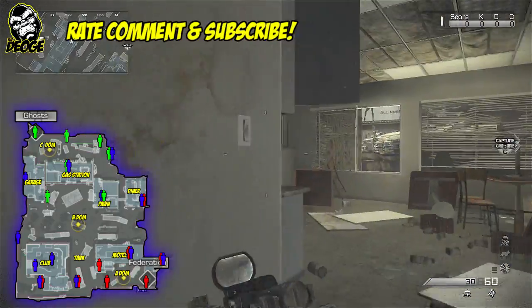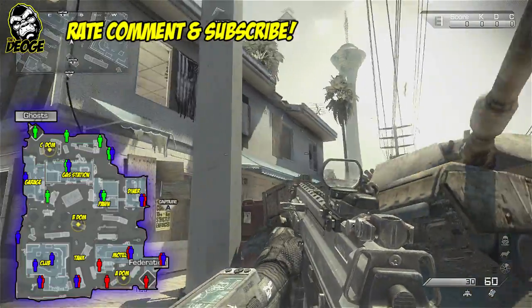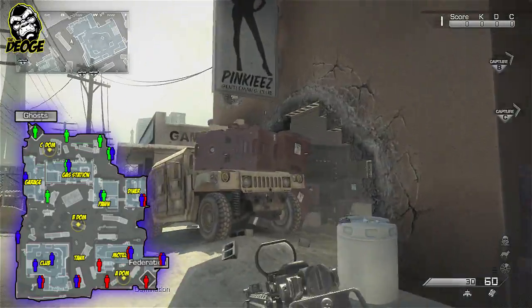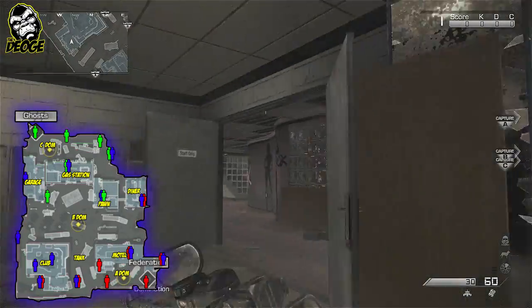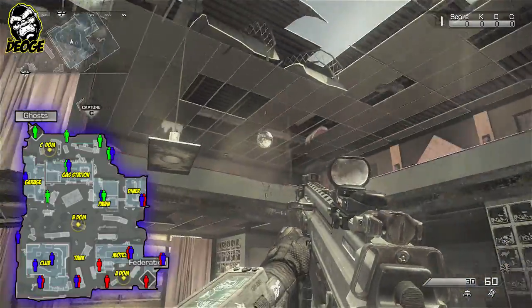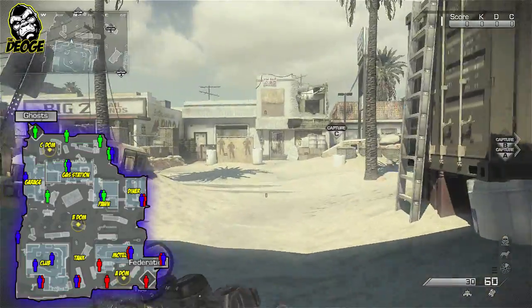Alright guys, so as we run around this map we're going to take a look at all the buildings. We just came into Motel and if we look over to the right we got the Pinkies or the club. We just passed the tank and there's some main spawns right here in the center of the club. There's also an up and down stairs to this club. We're going to come back through here in just a little bit.